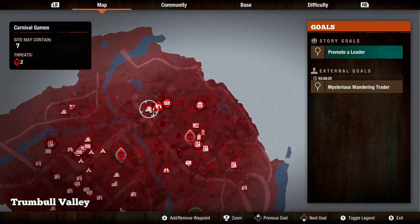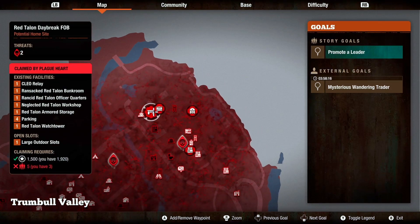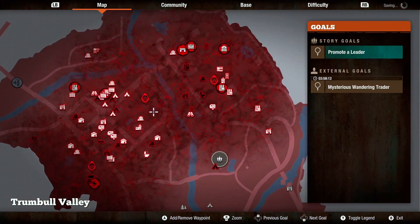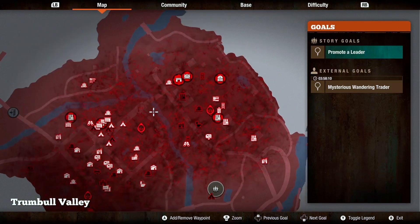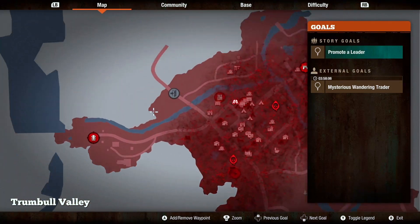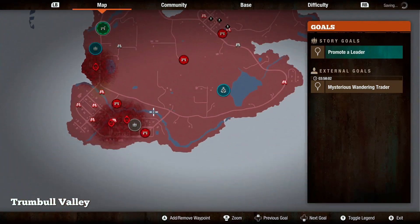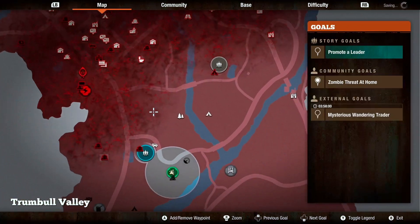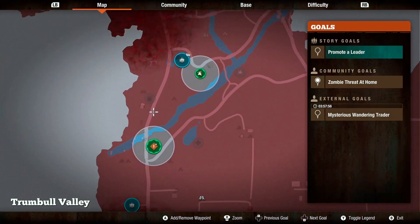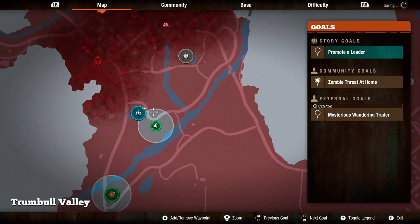Essentially what we want to do is move into the Retellin Forward Operating Base, and to do that we're going to take out these two plague hearts. Big picture: we've got to clear out this whole northern area first and then go to the rest of the map.